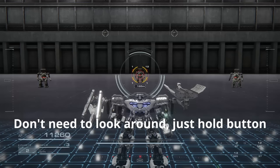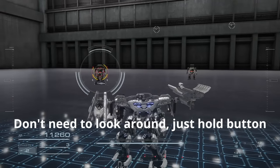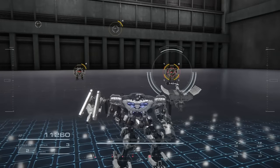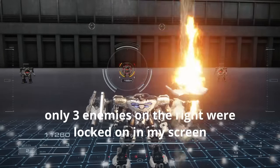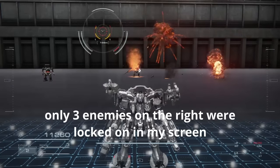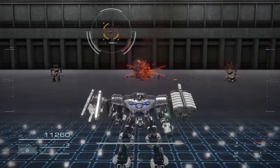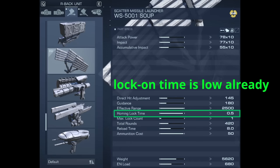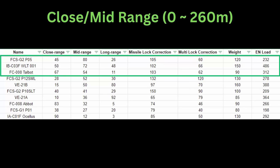Multi-lock correction basically reduces the time it takes for you to hold down your missile button before releasing it. The numbers beside the yellow bar tell you how many missiles go toward each enemy. So while it is beneficial for a full missile build to use a high missile lock correction FCS since you don't need reticle tracking anyway, if you end up mixing missiles with other firearm-type weapons, it is often beneficial to just run a normal FCS for better firearm tracking, if the homing lock-on time of your missiles isn't too long like the Soup.